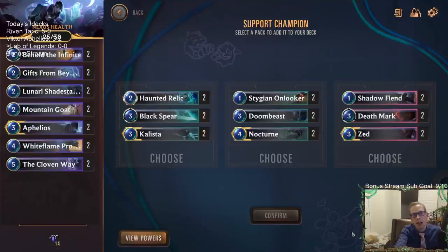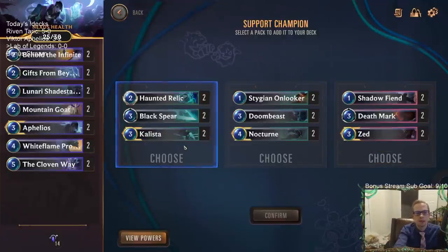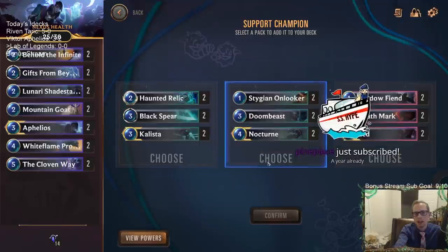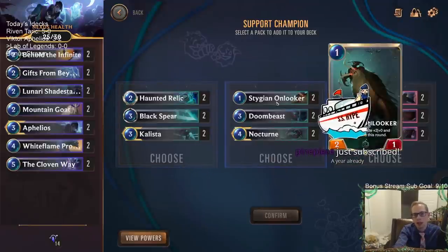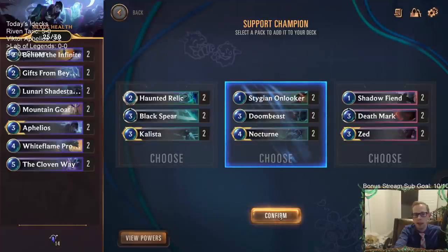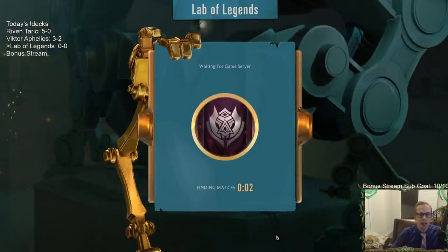Now we're going to add cards to our 14-card deck. We have Calista, Nocturne, and Zed as options. I don't like Haunted Relic, so I like Nocturne more. I like Onlooker Doombeast a lot more than these others. Determining between Nocturne and Zed, I like Zed more than Nocturne, but Deathmark and Shadowfiend aren't cards I want either. So we're going to take the middle option - Nocturne. Even though Nocturne's maybe the worst of the three champions, it has the best other cards.